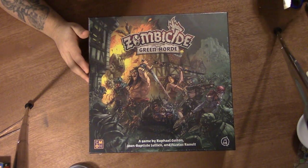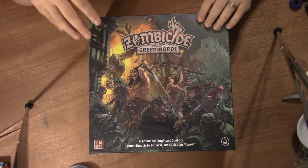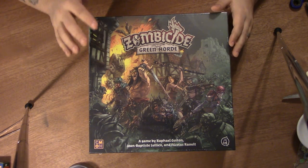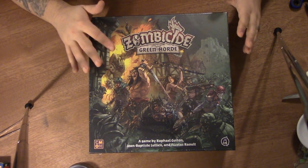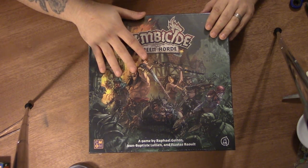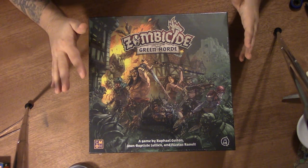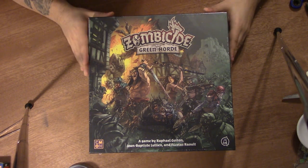Hey everybody, welcome back. We are going to unbox today the Zombicide Green Horde expansion. This is for the Zombicide Black Plague version of the game. This just came in from Kickstarter the other day, and I thought I'd go ahead and share with you what's inside in case you have thought about getting this for yourself or are just curious about the game. I don't know anything about it other than this was supposed to be like the Undead Orcs version. So I'm pretty excited because the game itself I enjoy, and this will be a nice addition.